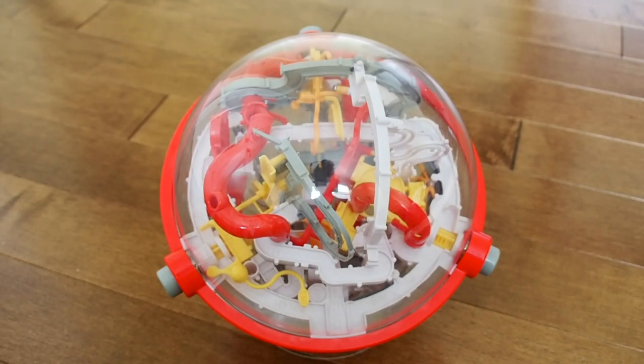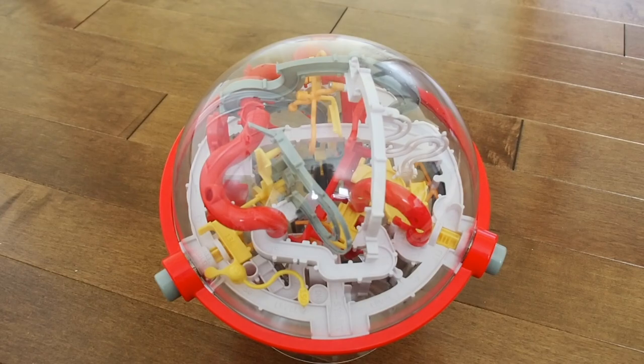I also absolutely love the color scheme of this Perplexus — the red, white, and yellow just go great together. There's a hint of green here as well, but the red as an accent just looks really good. It's not really a Perplexus color we've gotten a lot of; I think there was some in the original Rookie. But this is just a very sharp-looking Perplexus in terms of color. Red is my favorite color, but overall I really like the way it looks, which just moves it up in my books.